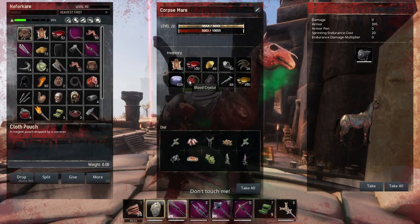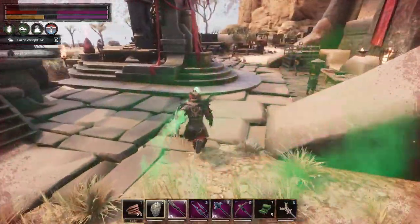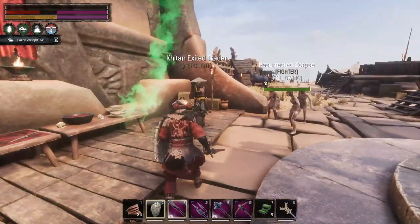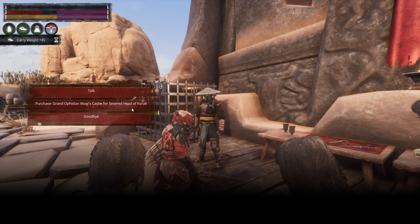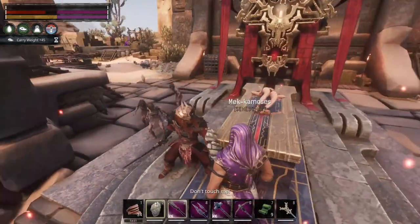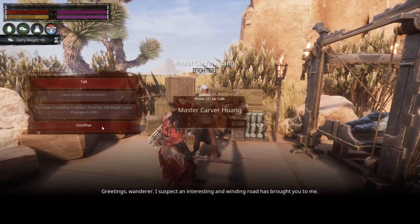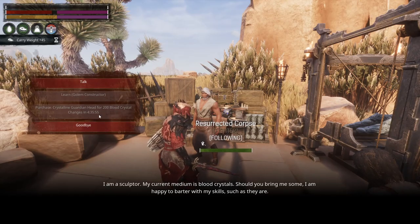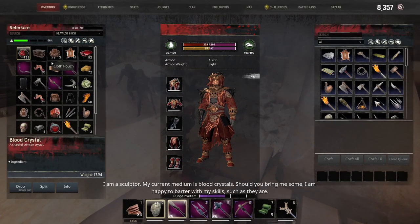All in all, we did get a lot of blood crystals. I know we can trade blood crystals for something around here — let's just check that out. Might be a dungeon worth farming. Ophidian Magi's Cache for 15 blood crystals — let's get one of those. I have no idea what it has inside. Severed head of Kurak. Grand Ophidian Magi's Cache — give him the head of Kurak. And I know this guy — you can get stuff from him. 200 blood crystals for a crystalline guardian head — not right now. I am happy to barter with my skills such as they are.